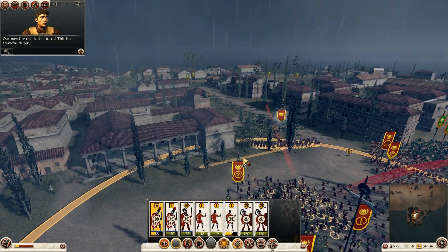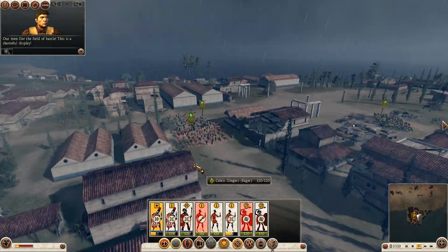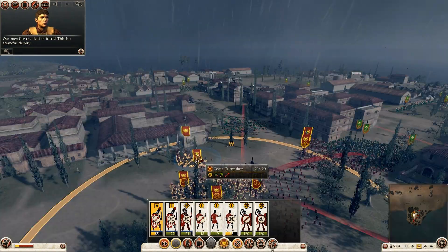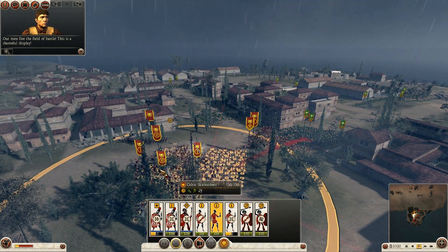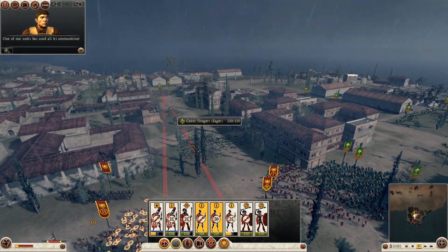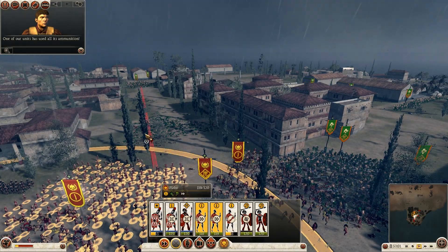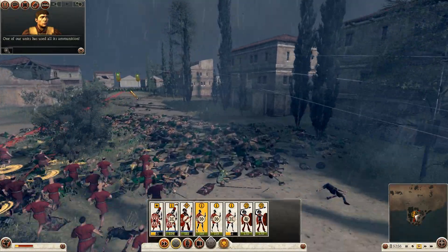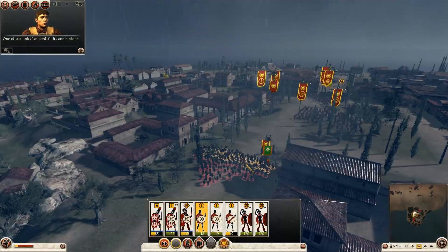What I was hoping wouldn't happen is now happening - the enemy is using their slingers effectively to attack my general unit. I'm going to hide my general unit around the corner, and if they come any closer I'll charge them down with my plebs - I might just do that now. Because otherwise they're going to fire into the back of this melee. So I'll get these plebs to go and charge onto their slingers; they may not be that effective but it's worth trying.